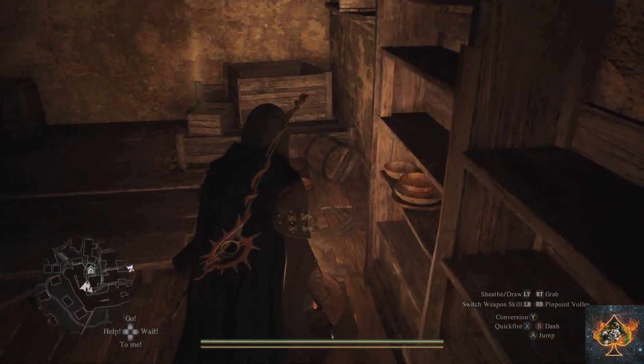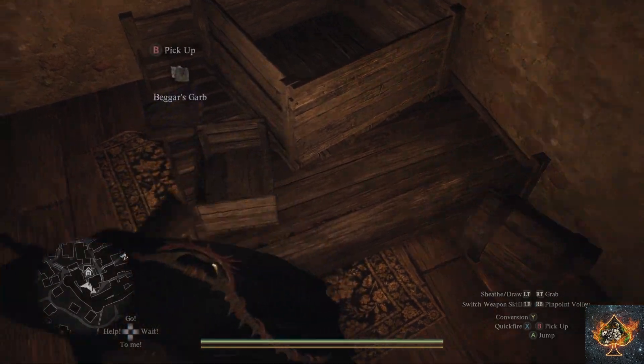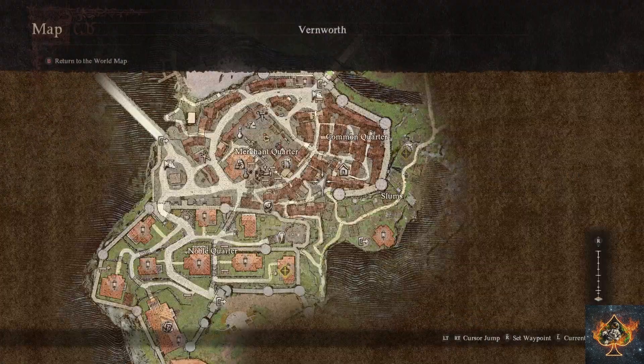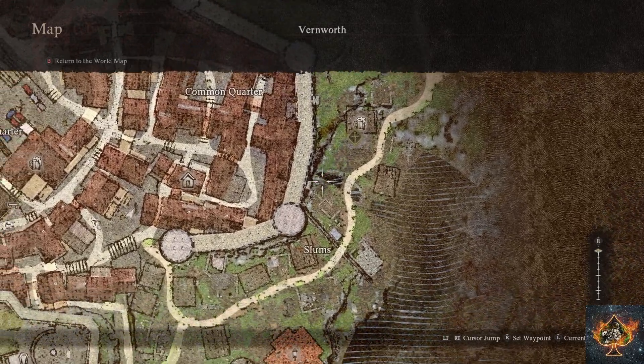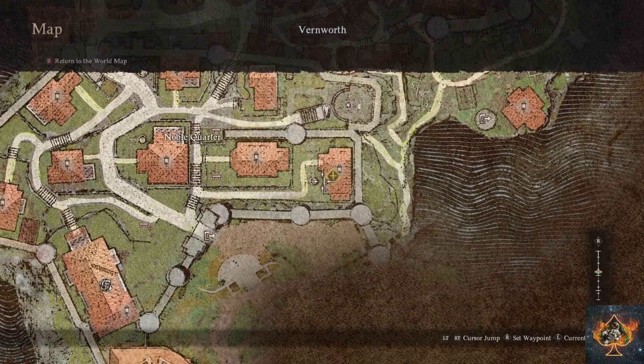Now at this point, you'll have 2 options that lead to 2 different outcomes. The first one is that you'll provide the garb to his wife who is at the Walters Tavern. She'll be super distraught and want to go confront the beggar.